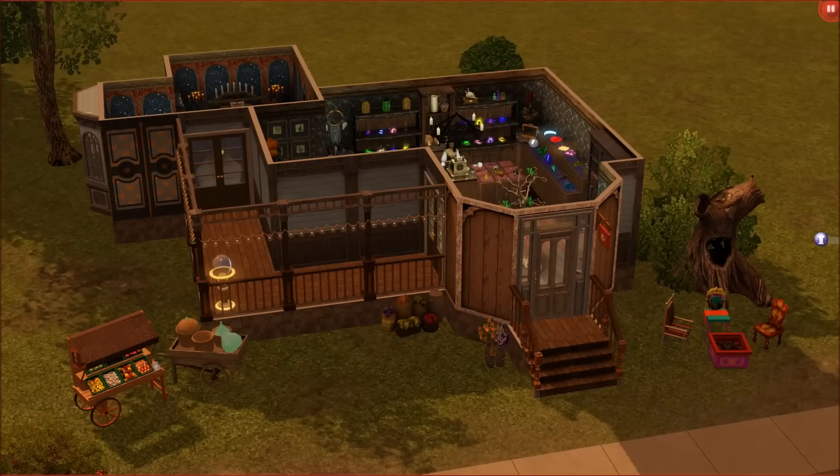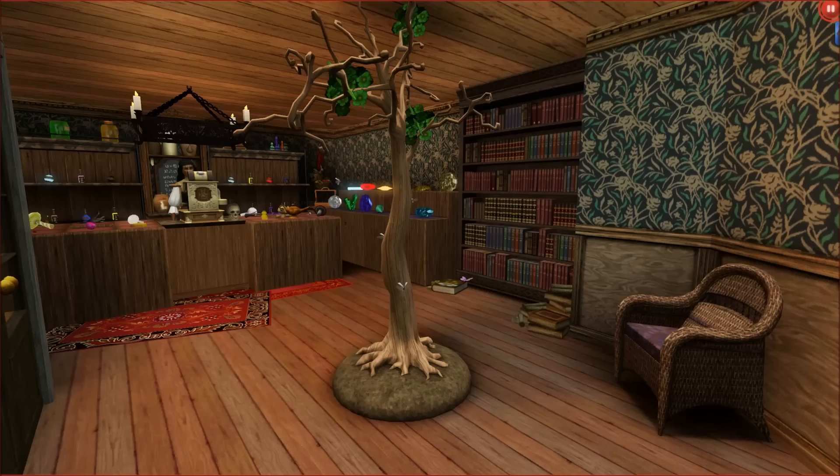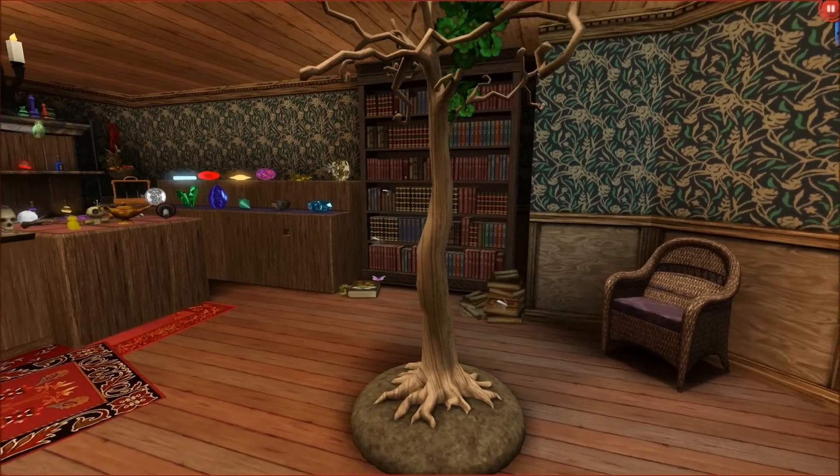It only has one floor and it consists of two rooms. The main room is the Elixir Shop itself and there's also a small room at the back with various witchy objects. The shop is quite small and cozy inside.